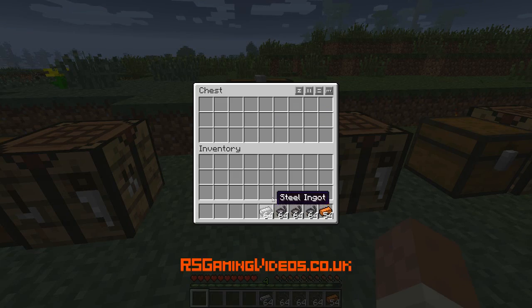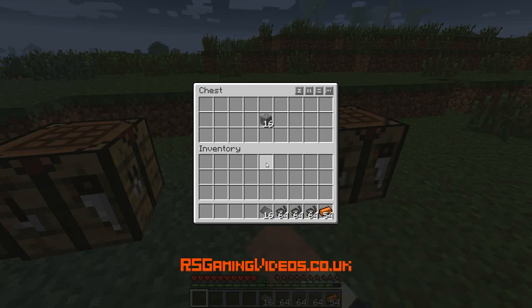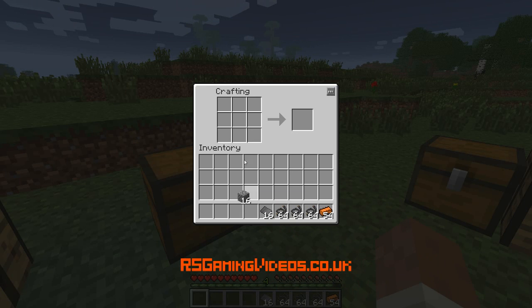Next we're going to want to make some steel plates. We'll take the steel ingots and put them in a 4x4 square in the crafting square — steel plates, we've got 16 of those, they'll be useful. And the next thing we're going to make is a couple of furnaces. That's going to be the coal generation part of the generator, forming the main basis. We've got two furnaces.